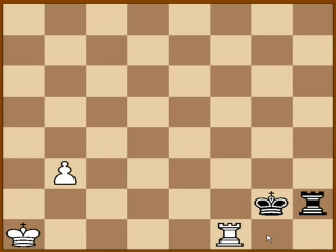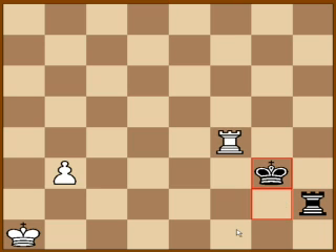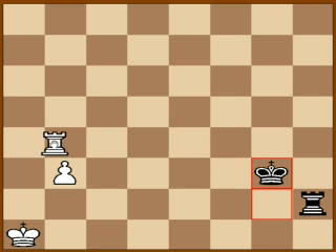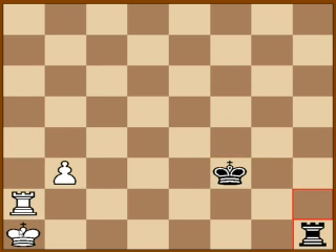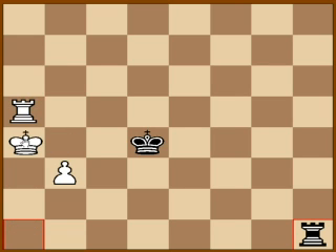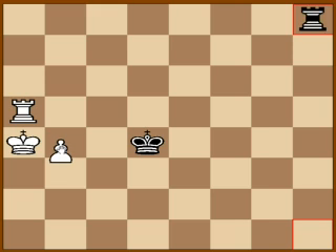Third endgame. Again, black — or white — is trying to push the pawn. Black is threatening the rook, so white has to move it. The correct move involves keeping the rook on the d-file. Check — and now it's time to start pushing that pawn.